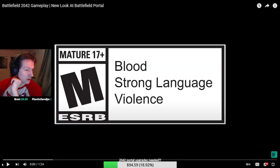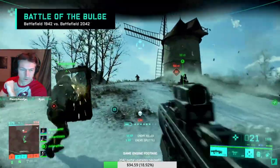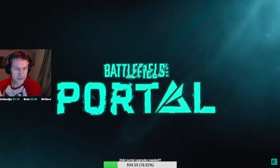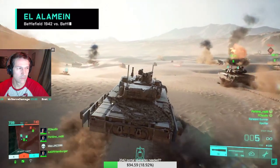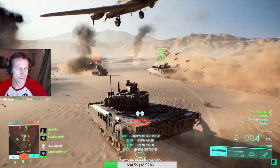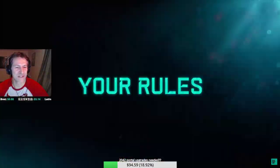All right, so this is the new portal. That looks like some Quentin's car or... Valparaiso, that's Bad Company 2.